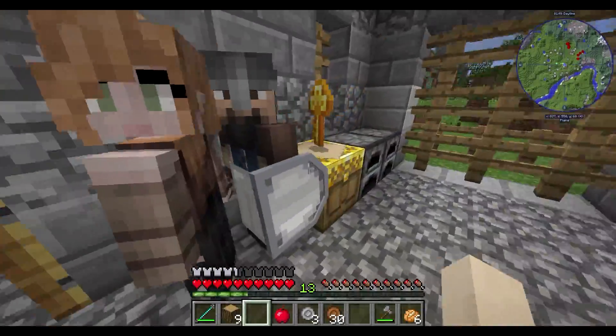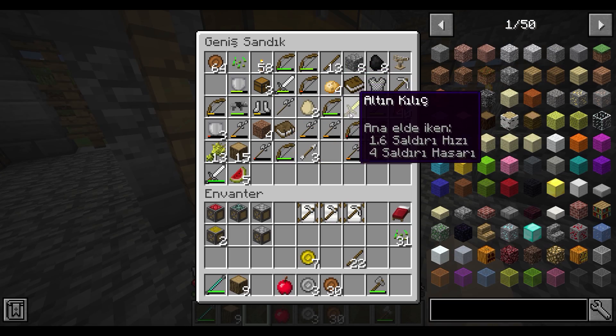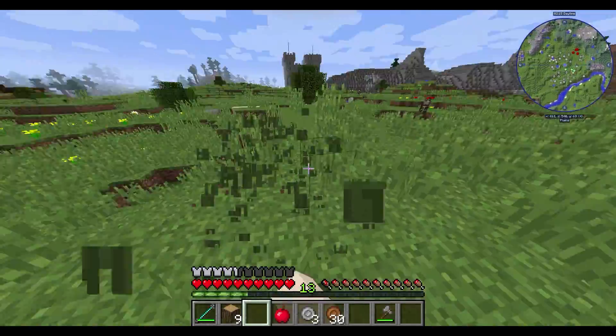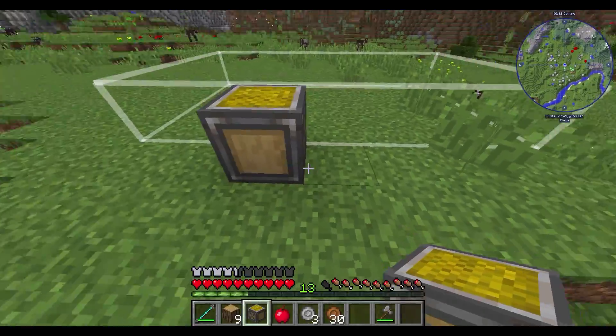Bu arada adamların yiyeceği var mı? Kalmamış. Kendi yiyeceğimi atıyorum. Şimdi bizim yemek stoğumuz bitmeden önce acil şu farmerları yapmamız lazım - şu anda çok sıkıntı. Yemek stoğu bitti bitecek. Farmerları buraya koyacağım. Tamam buğday farmer, tam şuraya, bir buraya.